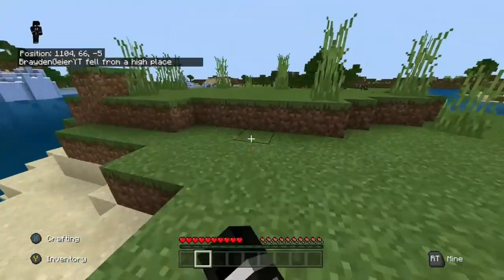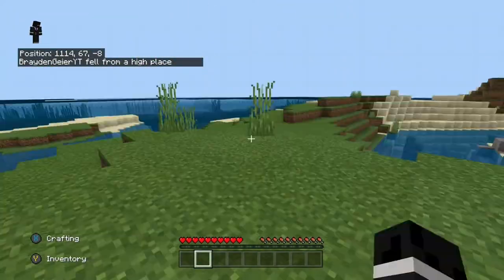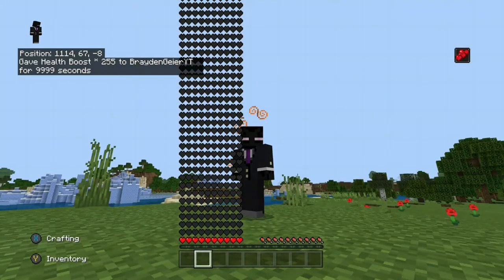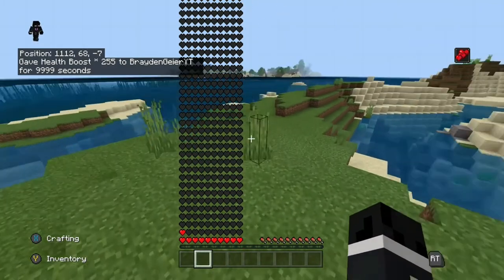I think the most OP thing to do with this is to give yourself health boost and then give yourself golden apples, because then you're super OP. Right here I'm going to type it in for you guys — boom — and then look at all those hearts. Once you give yourself regeneration or anything you want, you start gaining hearts.